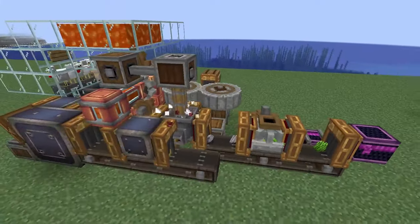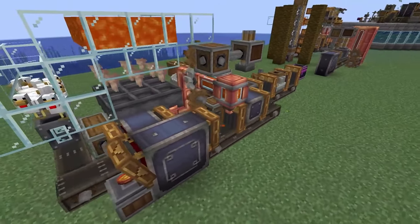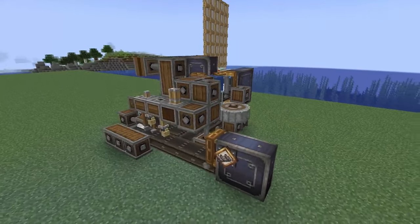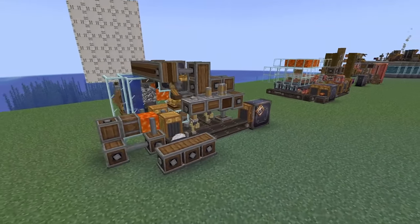In the last episode I showed you how to automate an endless supply of blaze cakes, and in today's episode you'll be learning how to make a fully self-sufficient train track factory, so you'll always have tracks for your trains.